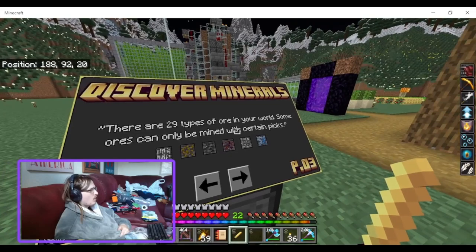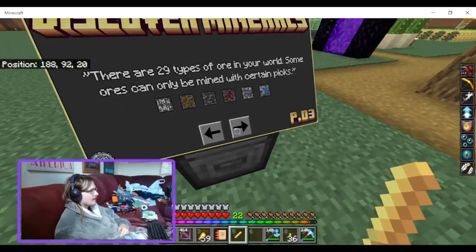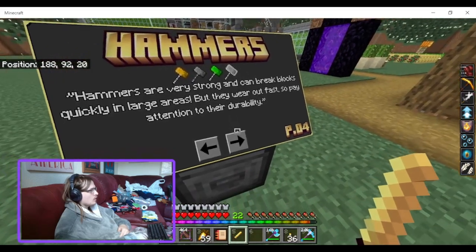There are 29 types of ores in your world, and some can only be mined with certain pickaxes. Hammers are very strong and can break blocks quickly in large areas, but they wear out fast, so pay attention to their durability.